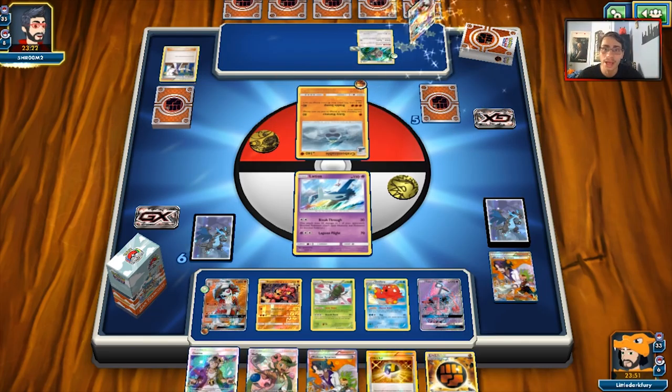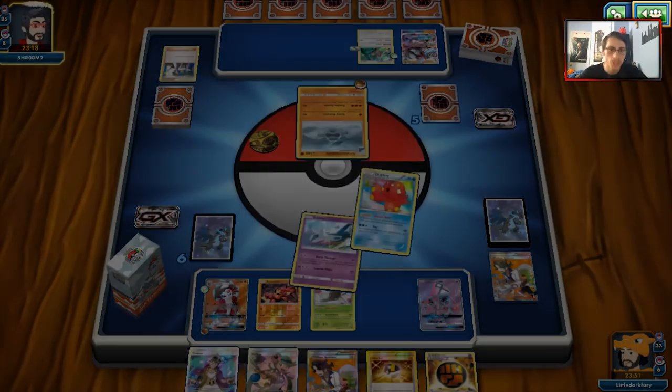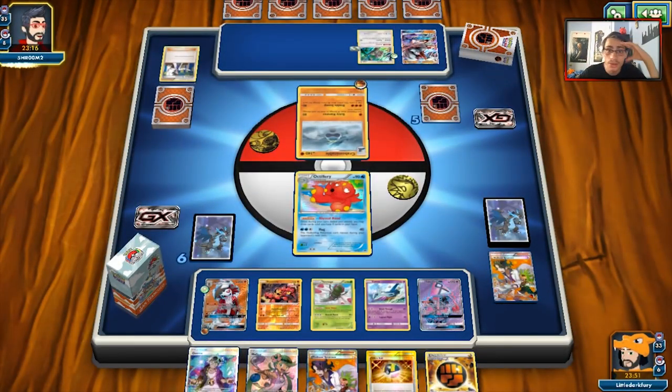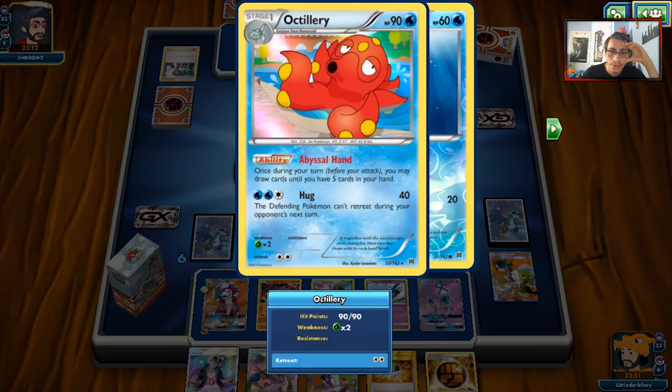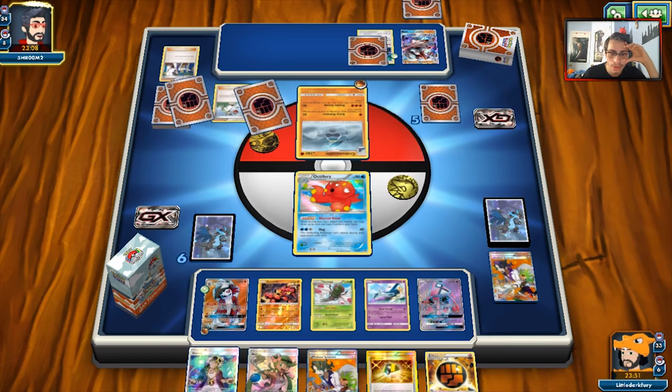We'll see if our Latios goes down. There's a Lycanroc GX — a Float and Abomasnow is good too. Yanmega can one-shot that Lycanroc GX if we ever need it. He's actually going to take out Octillery — everyone just wants to take out my Octillery today. I don't get it. He's actually going to end me too.